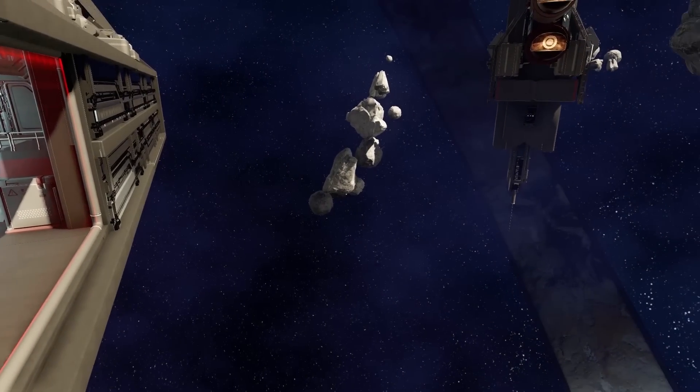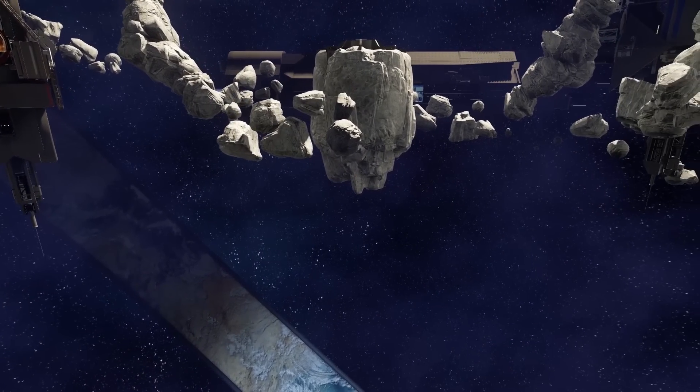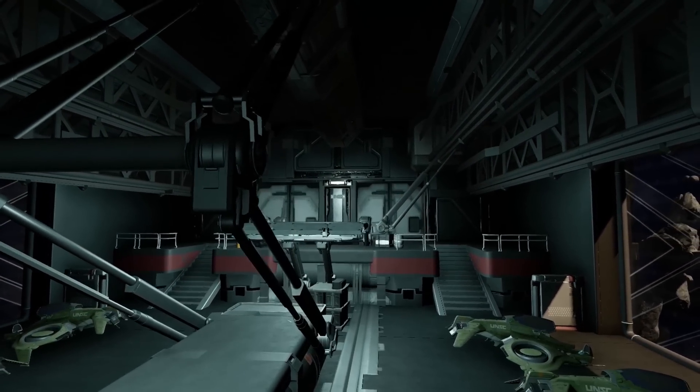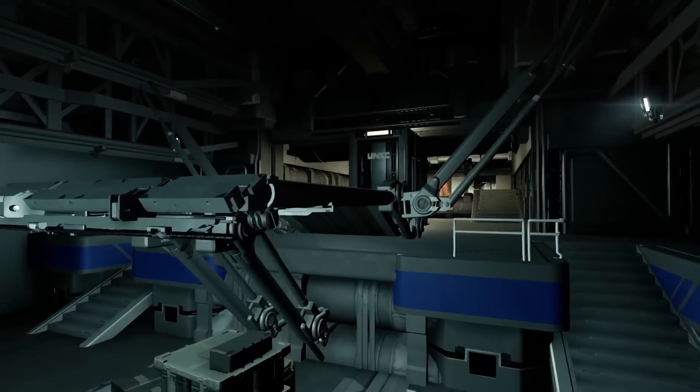The map itself is visually impressive and, despite its size, has a remarkable level of detail. Asteroids, floating debris, and meticulously intricate interior spaces all play a part in creating an immersive play space. When the shields of a ship go down, an alarm even starts blaring to alert the defending team of the impending threat.